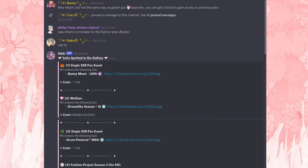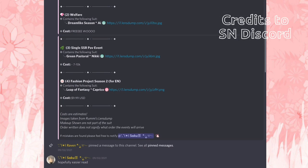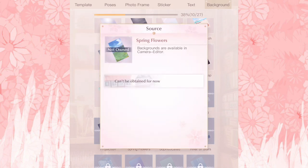A quick reminder that the Green Pastoral suit costs 7 to 10k diamonds, it's under Pigeon Kingdom, and it's a green attribute. The designer is of course our best girl Nikki. It also comes with the spring flowers background, though I can't find a bigger picture of it unfortunately.